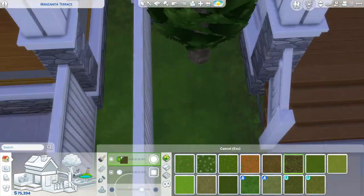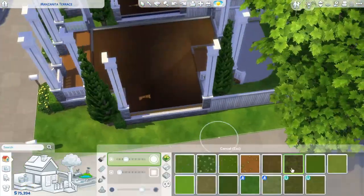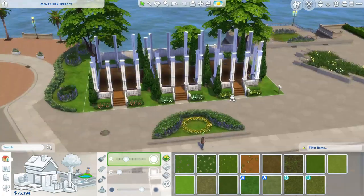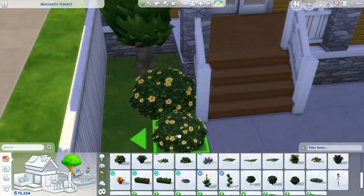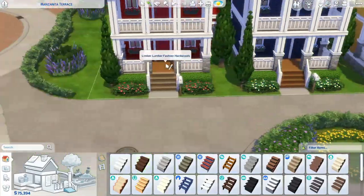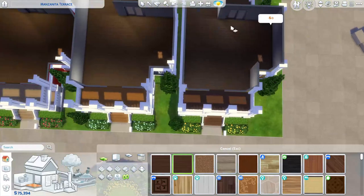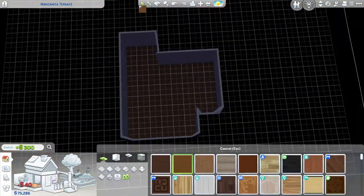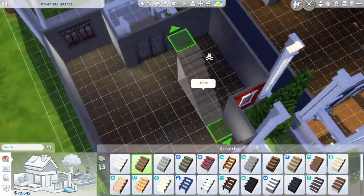I'm working on some terrain paint now. My terrain paint had that glitch where it just disappears and I had to redo it, but it was super easy — I literally used just one terrain paint on this build. I put in some flowers, and I love those yellow flowers — they're just so vibrant and pretty. I wanted each townhome to have different floors and different vibes, and I tried to stay true to the exterior color on the inside too.